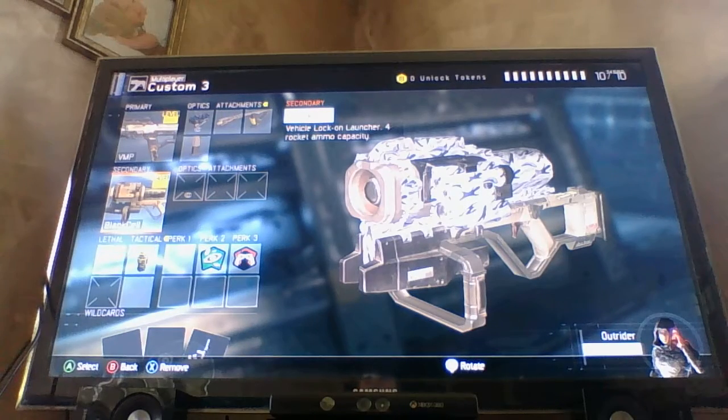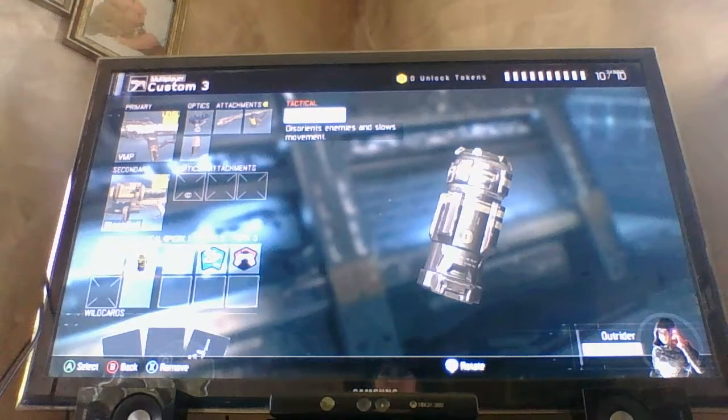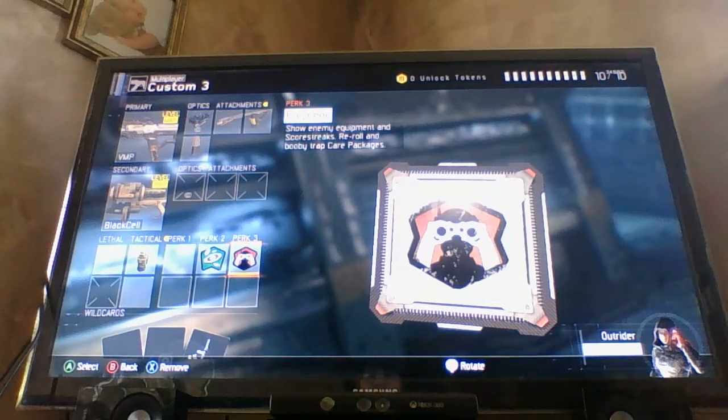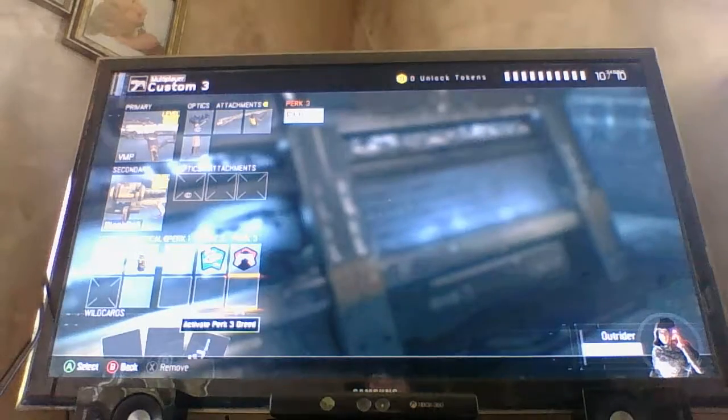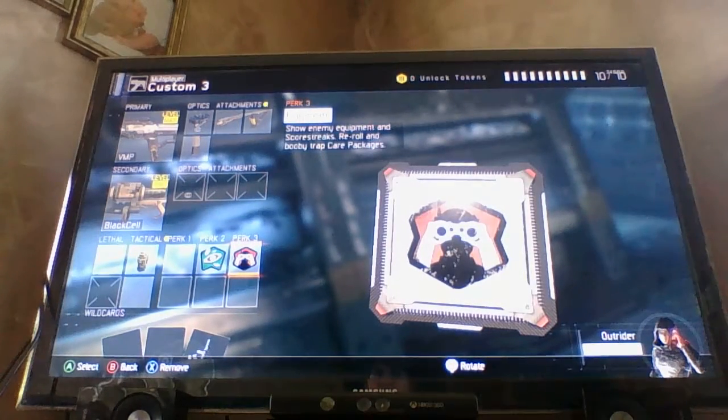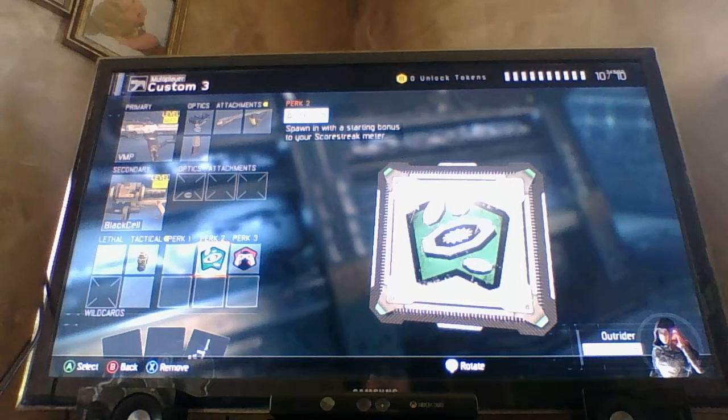I got the Black Cell because I've been doing a lot of Domination, so you'll want to keep those UAVs out of the sky just to help your team out. I got one Concussion. I'm running the perks Ante-Up and Engineer, so I can see what they have and where it is. Ante-Up helps me get those scorestreaks a little bit faster to help my team out.